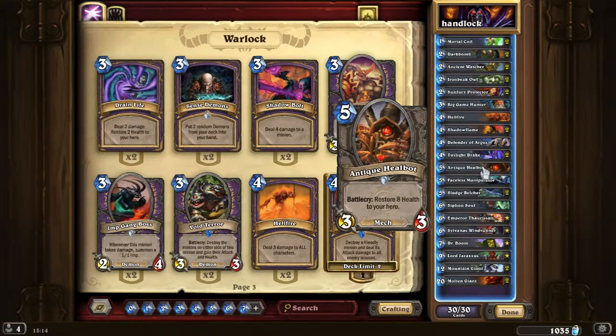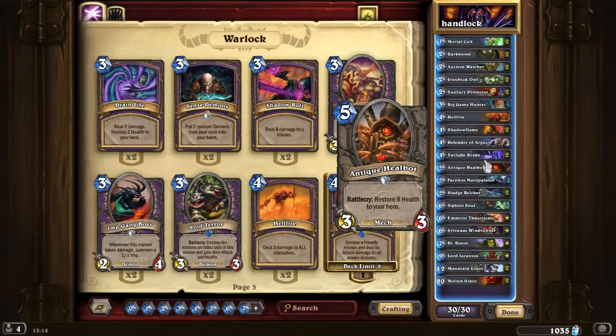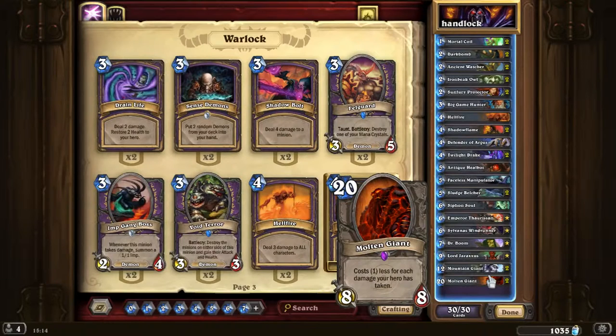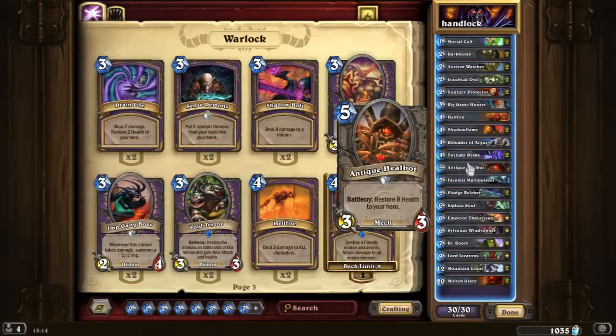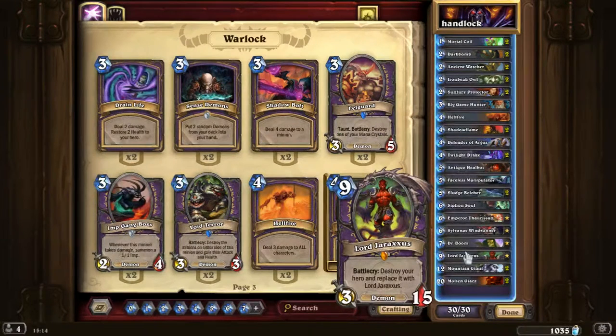Next up is Antique Healbot. I was running 2 of them, but I swapped 1 for Faceless Manipulator. The card restores 8 health to your hero, which is good, but as soon as you use it the Molten Giant cost goes up by 8. So you kind of lose out on getting those big minions cheaply. Usually save Antique Healbot for the end. Another heal we have is Lord Jaraxxus — destroy your hero and replace it with Lord Jaraxxus. You usually want to use that at the lowest health possible, since it heals you to 15 regardless.